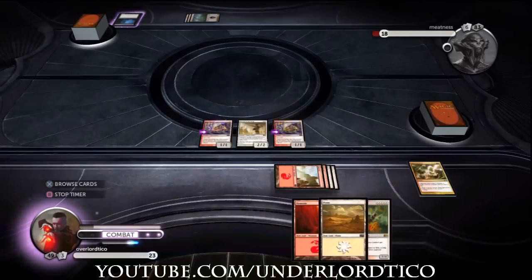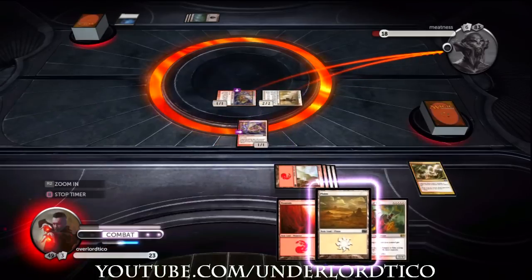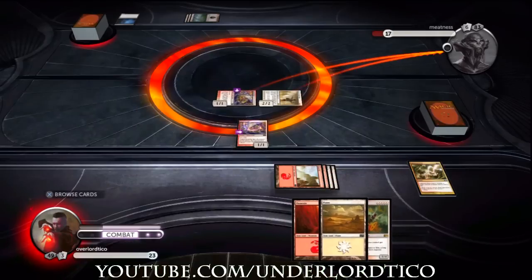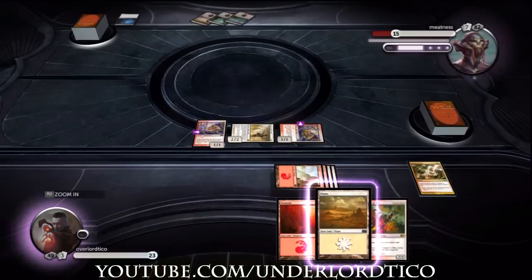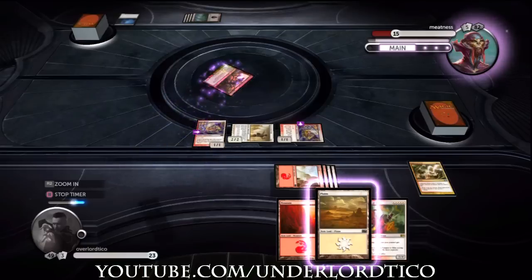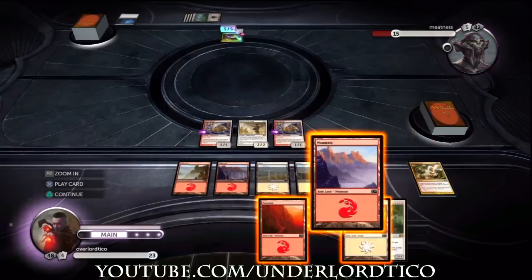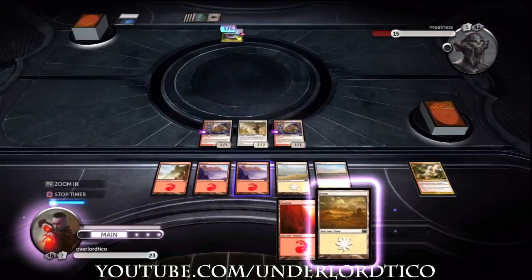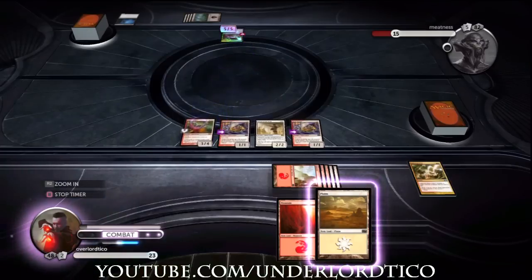Most of the deck is centered around haste, first strike, and double strike, and you also have some cards with lifelink. There's like a giant card, and then there's an enchantment you equip to your creature — it gains plus one/plus one if it's red, plus one/plus one with lifelink if it's white, and if it's red it gets plus one/plus one plus the ability to pay one mana for an extra plus one to toughness.